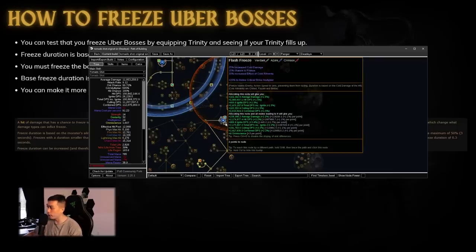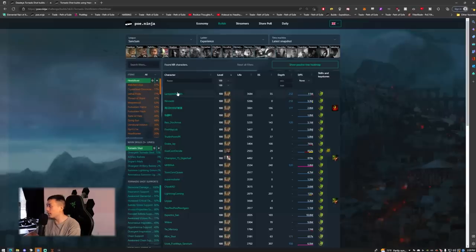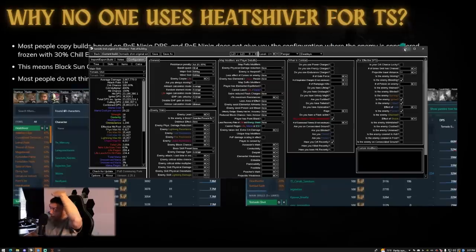Why does no one use Heat Shiver if it's so good? POE Ninja is to blame. Looking at profiles with Heat Shiver, the top DPS shows 10–11 million, while Black Sun Crest profiles show 66 million, 52 million, 39 million. So of course you'd think Heat Shiver is terrible. But if you actually import a Heat Shiver profile into Path of Building — 12 million — and check the config, chill is not included and frozen is not included. The configs are the problem, not the helmet.